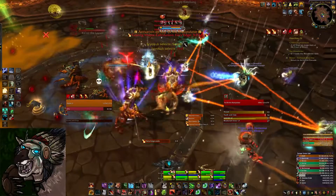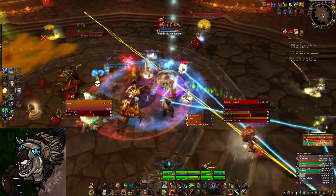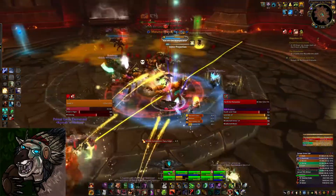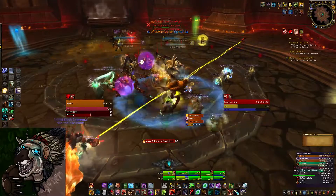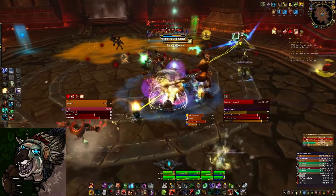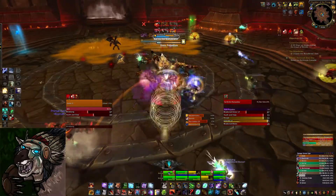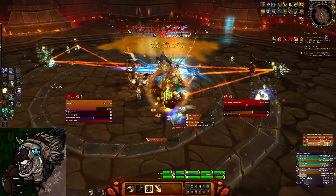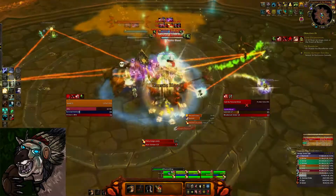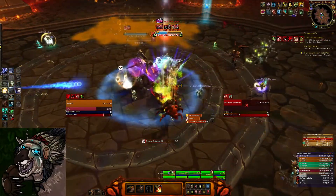Now, about Rik'kal's Scorpion buff — this is why you take it, to make sure Xaril dies as soon as humanly possible, but also to help kill the rest of them. The Scorpion buff inherits your Vengeance. At this point in the expansion you're probably rocking north of 80% crit, probably also using a Haste trinket which also triggers in Scorpion form, and you may be using a cleave trinket or a TED or something. So you're going to do absolutely ridiculous damage in Scorpion form.